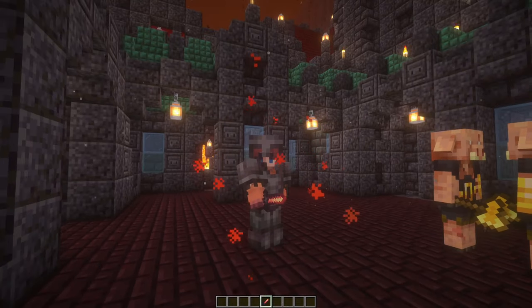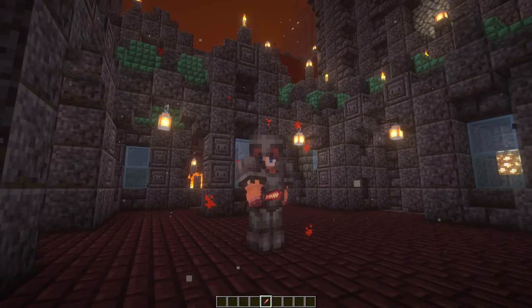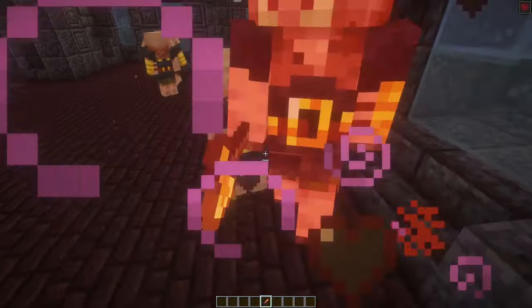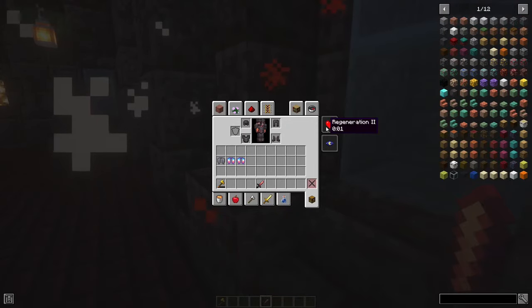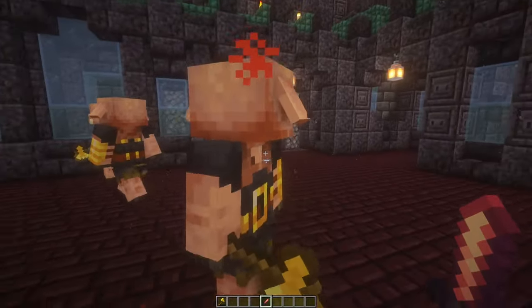Next up is a smaller weapon, but it still packs quite the punch. It is the Scarlet Dagger. The Scarlet Dagger is a pretty cool weapon because once you kill a mob, or even if you hit them sometimes, it'll give you regeneration for 3 seconds, so it's super helpful if you're low on health and need to kill something.